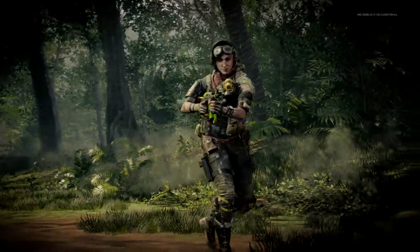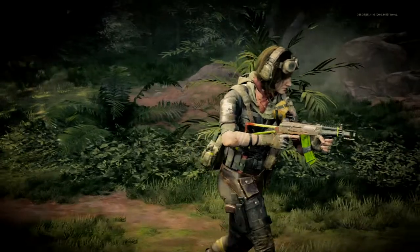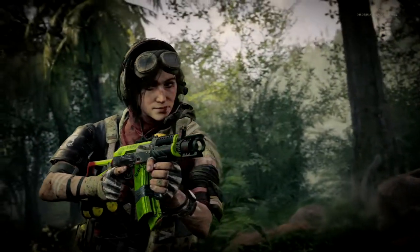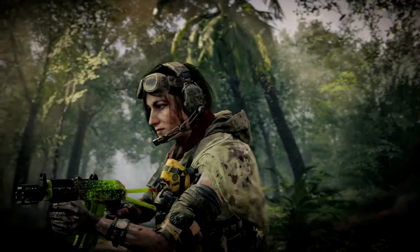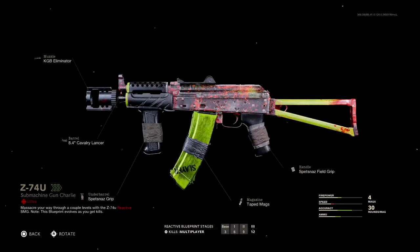What is going on everybody, it's John here and I'm back with a Black Ops Cold War video. Today we are going to be checking out the Z74U blueprint, which comes with a reactive camo for the AK-74U, and the Neutralizer blueprint for the Gallo SA-12. I didn't forget about these blueprint videos — I'm back with them for good, and we're returning with a banger: two blueprints in one video.